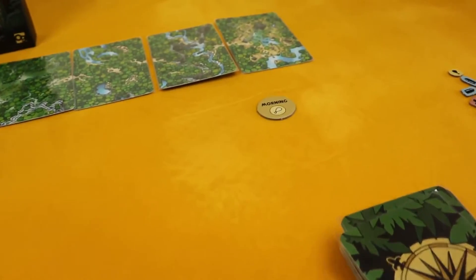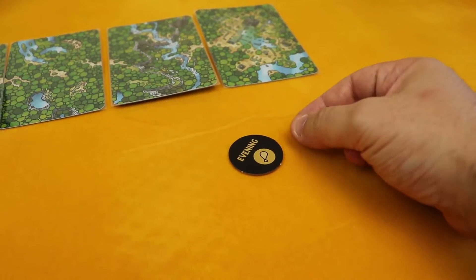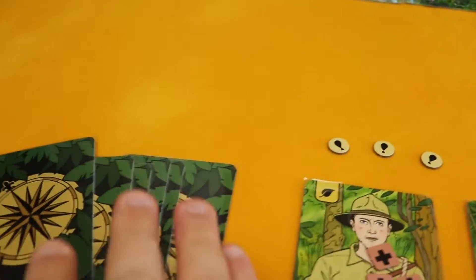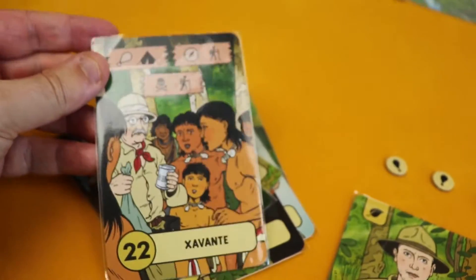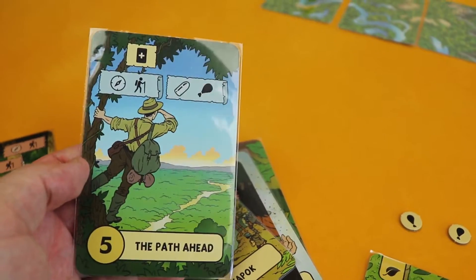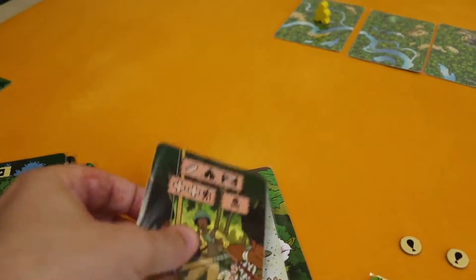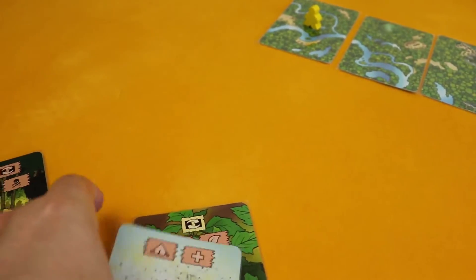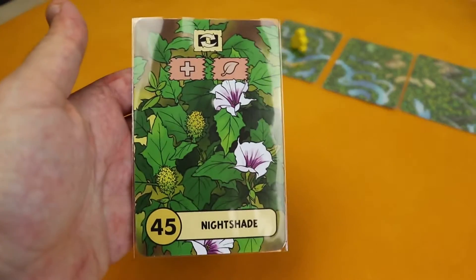So how do we start? There's the morning phase and then there's the evening phase, and they play very differently from each other. We are starting our first turn in the morning. Let's take a look at the cards in our hand. We have the Chavante, Bethahead — which is not a bad card — the Kapok, the Cinguano. By the way, beautiful art here in this game, I love the artwork. We have a Swarm, which is not a good card at all. And we have some Nightshade.